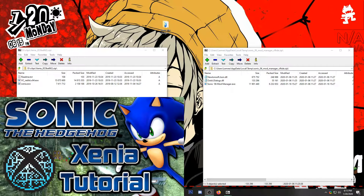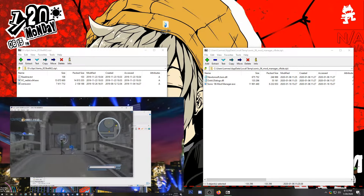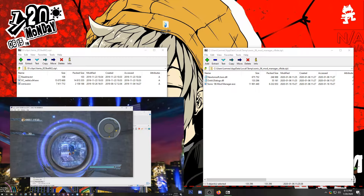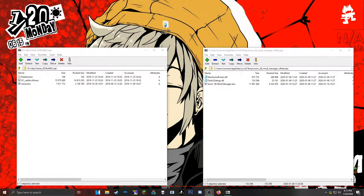If you saw my last tutorial on how to get Sonic 06 to work on Xenia, it was probably a very strange or complicated way of how to do it, and it was just kind of buggy for a lot of people and a lot of things just didn't work. This tutorial is much more updated, it is much easier to get to run, and there's a lot more things you can actually do with the game to make it work. So let's get started.